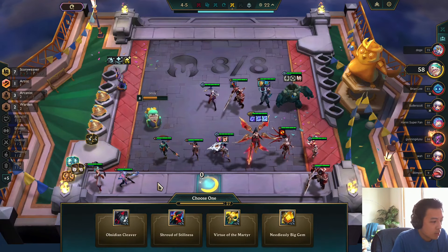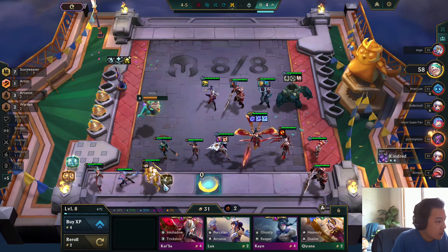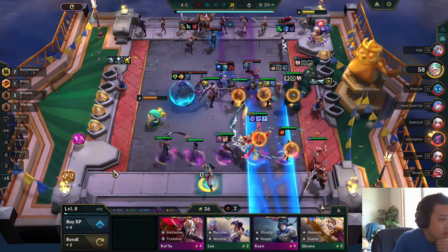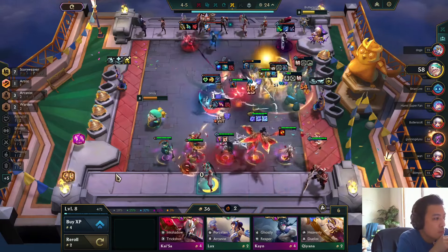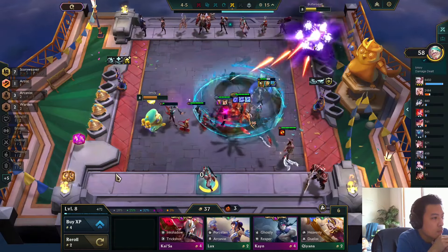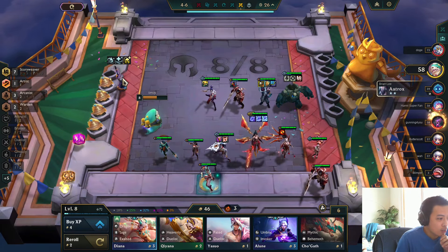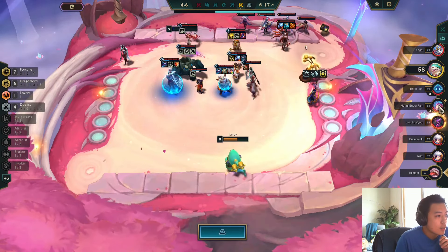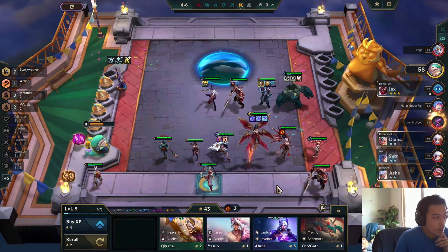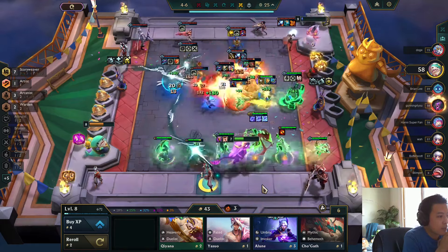My support items have sucked this game. I guess I can position so Kayle can hit both sides of the board. Funnily enough, my weak frontline makes their frontline walk up into Kayle's ult. I'm going 9. They actually got to 7 fortune — I have to kill them here or they just win the game.